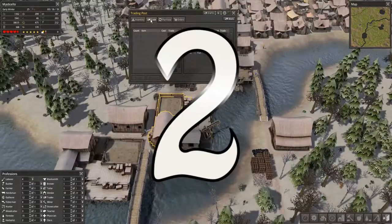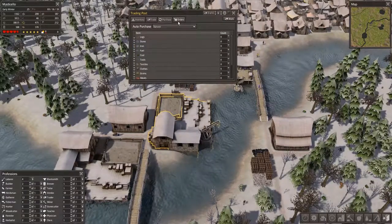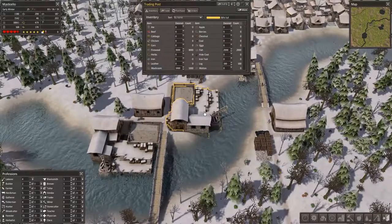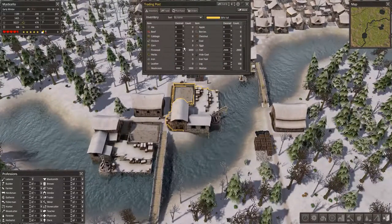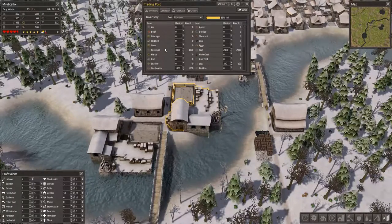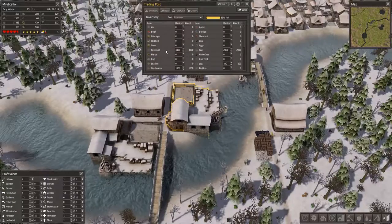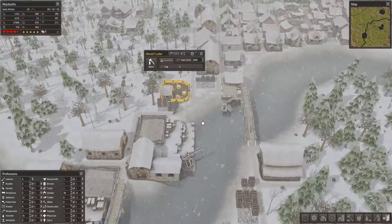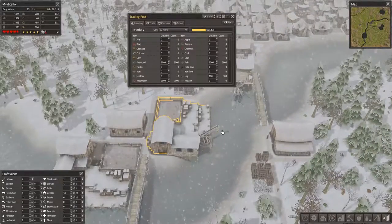Number two: trading. The trading post is really OP if you ask me. Even if you don't have traders showing up, you can put things in your trading inventory — and you're going to want to do that. The item I put the most of in my trading post by far is firewood, because it has fairly high value. So you can set up a woodcutter just to supply firewood to your trading post.